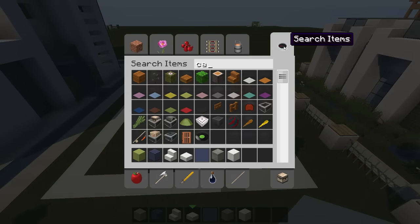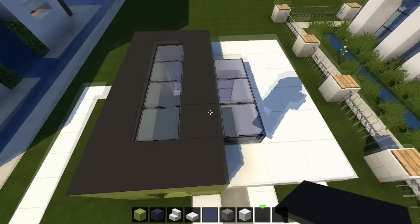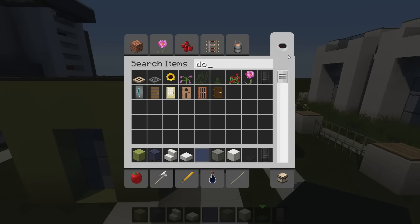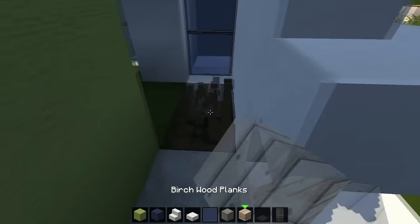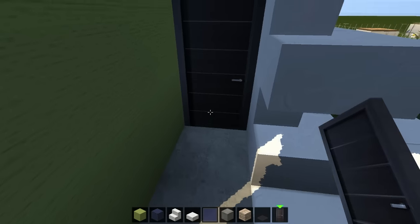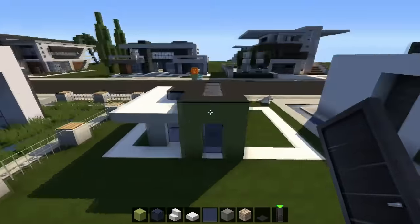We need some black carpet on top, just like that. And what else we need is a door. So we can replace the ground inside like that, and the door from inside. Just like that. So far it looks like that.